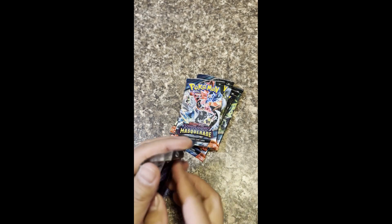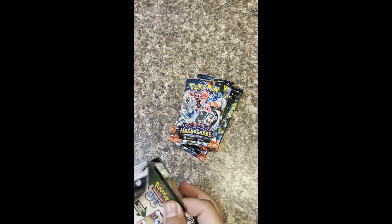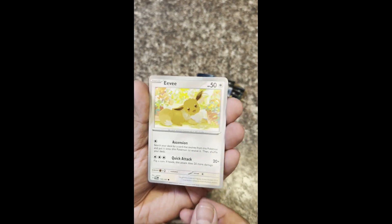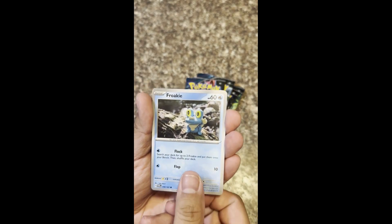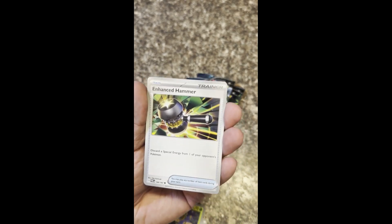Next pack — we have our first Twilight Masquerade prize pack. We got three for each time we did this. Code card stays for me. Fighting Energy. All right, we got Eevee — super cute, the illustration rare is so amazing. Giraffe Rig. We got a Froakie made out of clay, that's so happy — adorable. We got a Phanthump. We got Enhanced Hammer.